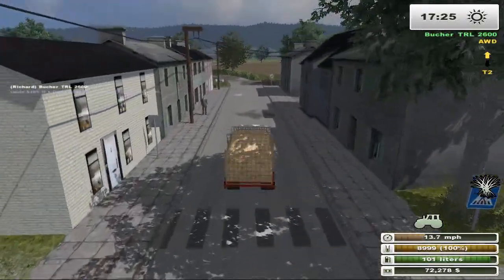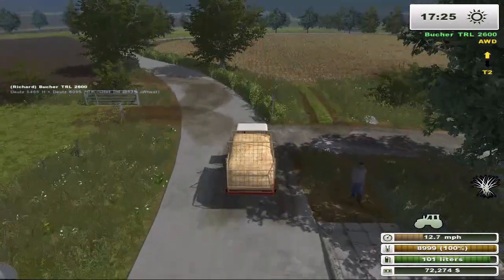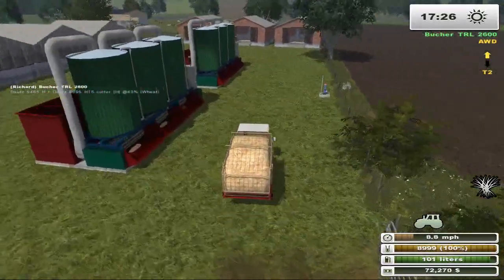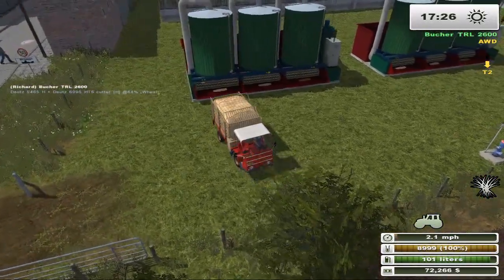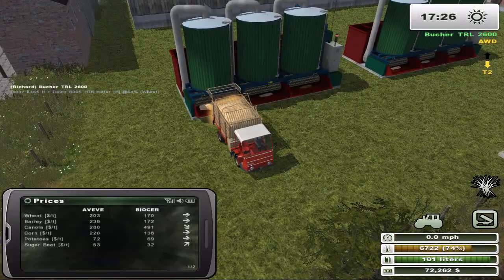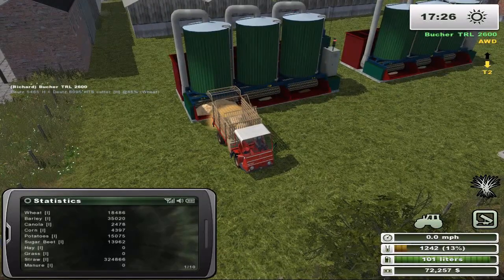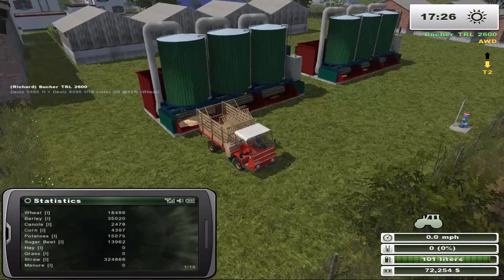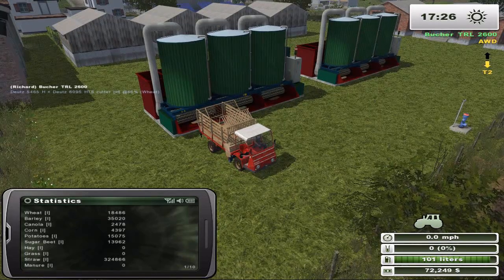The only thing we're really getting ahead on is straw. That me station is already full of straw — it's got 50,000 in it. After all that, even though we've got 325,000 straw, plus 50,000 in that one and near 50,000 in this one, so we've got about 400,000 straw. Wheat we've only got 18,000, and we started with four and change. And barley, 35,000 — again, we started with some in the tank.